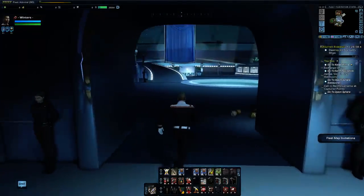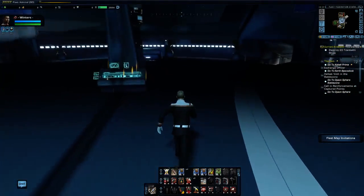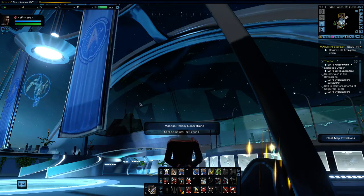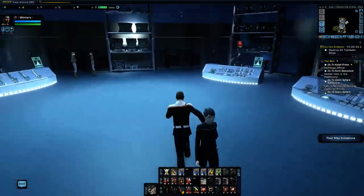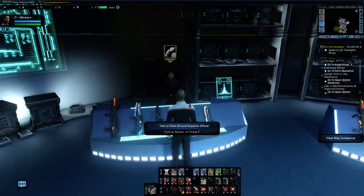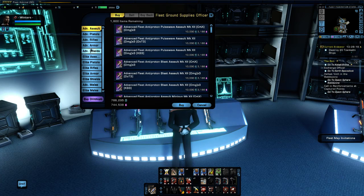We are going to dock with the fleet starbase and have a look around. The Fleet Ground Supplies Officer has a full list of fleet ground gear: Advanced Assaults, Rifles, Pistols, Armor, Shields, Elite Assault Weapons, Elite Pistols, Elite Rifles, Elite Armor, Elite Shields, Advanced Melee, and Elite Melee. The provisions shown — 1,600 for engineering and 1,978 for science — are the fleet's provisions, not yours personally. You are only limited by your current fleet credits, Dilithium, and the fleet's provision stockpile.